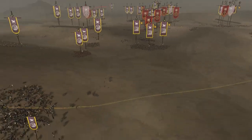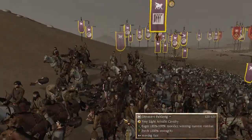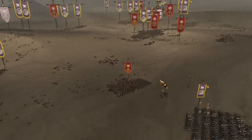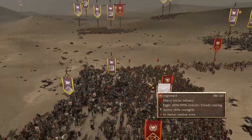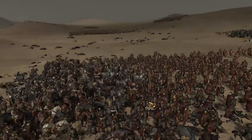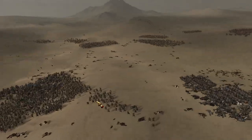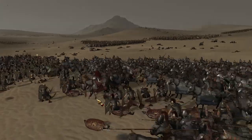We're going to start getting the other heavy cataphract units into combat. We already took out another legionary unit that was away from the column, out here in the desert dunes. We're going to keep firing on these Italic auxiliary spearmen in the center — their general is starting to rout. We've got our cataphracts in sustained combat, which is not ideal, so we're going to start enveloping these guys. A nice big heavy cavalry charge coming in — absolutely devastating.